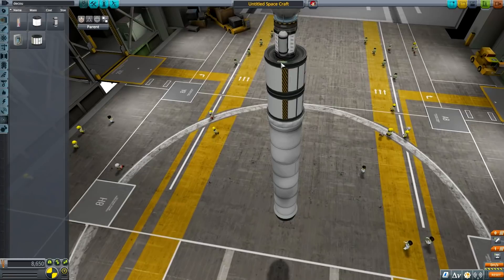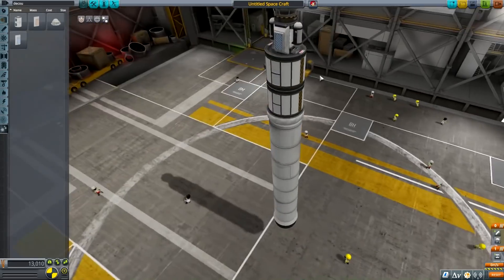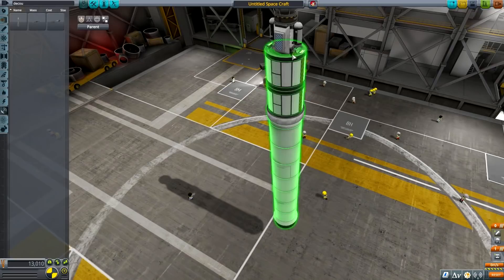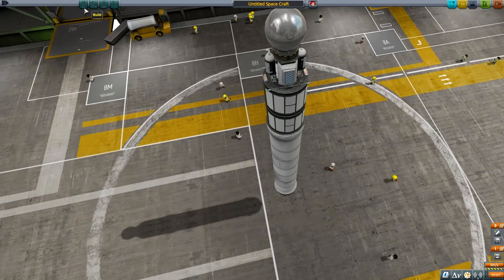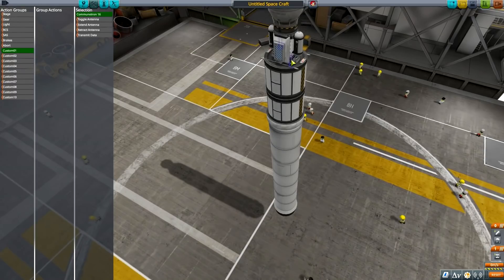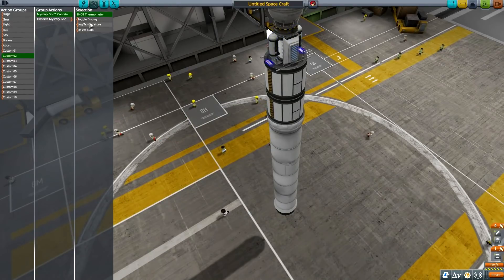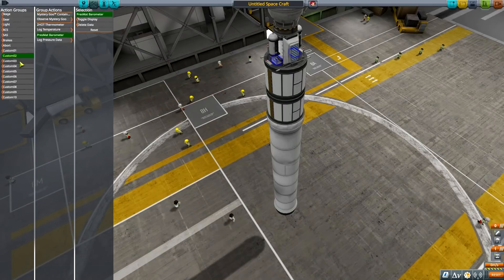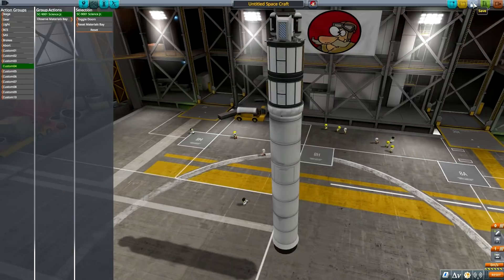Adding a thermometer, mystery goo, and two parachutes. Then antennas - one for ascent, one for re-entry. Setting up action groups: custom one to toggle antenna, custom two to fire all experiments. High orbit data preview looks reasonable. Save and let's launch it!